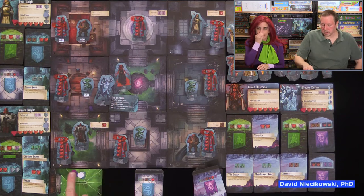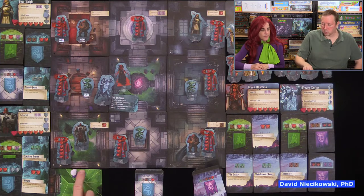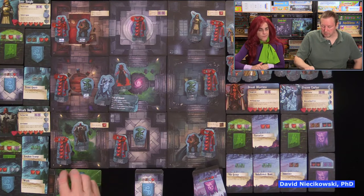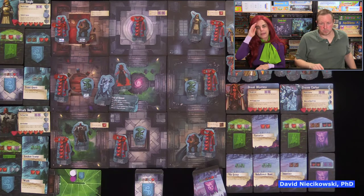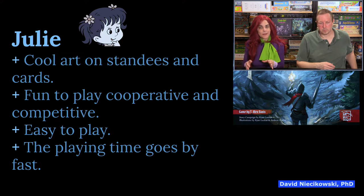Julie felt she couldn't compete as well in competitive mode against David, who's been a serious gamer longer, but she hung in there. They started with equal victory points, and David thinks next time he'll give Julie a small head start since she was close to winning. Over time, with more plays, they'll become more equal. Julie notes she's been a wife of a game designer for 26 years and has played a lot of games, so she actually does very well — especially given David's cognitive impairment.